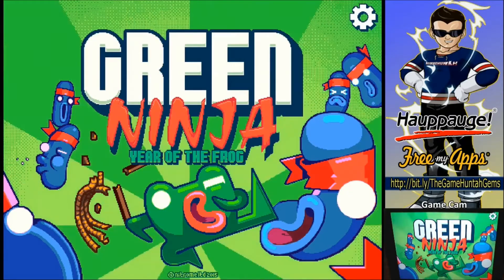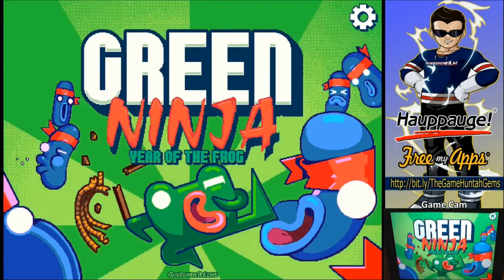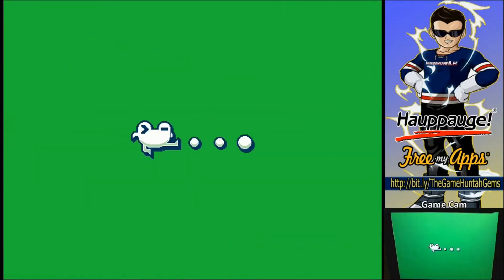What's going on everybody? Green Ninja: Year of the Frog, again developed by Nitron. Let's take a look at this — it looks quite fun.